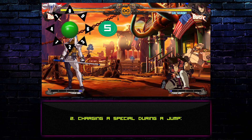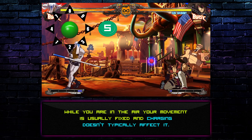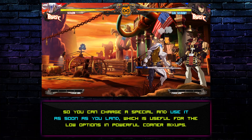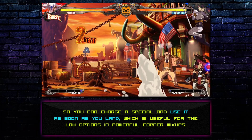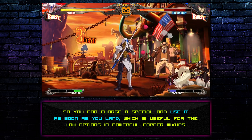Technique 2: Charging a special during a jump. While you're in the air, your movement is usually fixed, and charging doesn't typically affect it, so you can charge a special and use it as soon as you land, which is useful for the low options in powerful corner mixups.